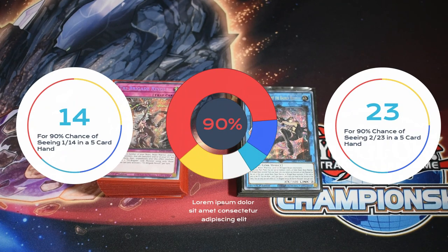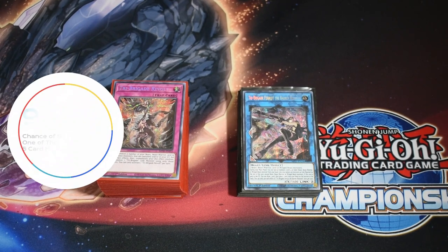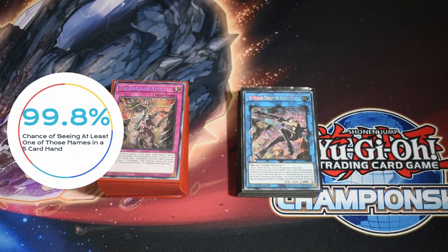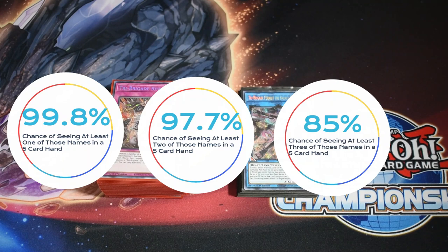Both 14 and 23 give you that 90% chance going first in a five-card hand. For 14, it's at least one of those 14; for 23, it's seeing at least two — that's the 90% threshold. We built the deck to at least hit that, if not a little more. For the Beast, Beast-Warrior, or Winged Beast names and ways to search them, we have 28 of those, meaning a 98.9% chance of seeing at least one.